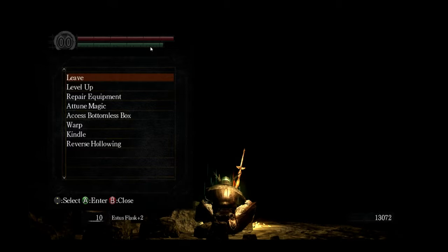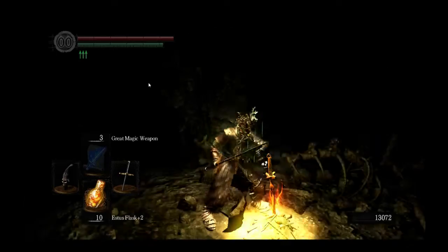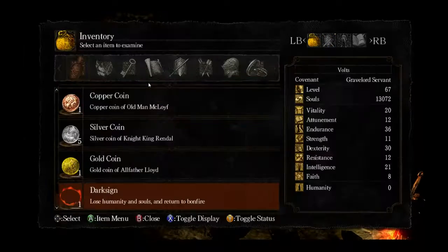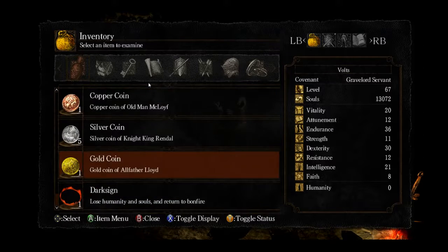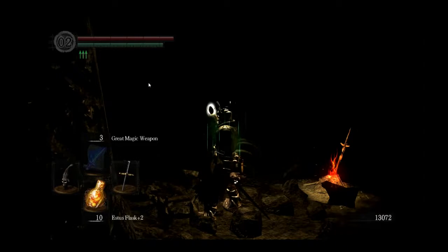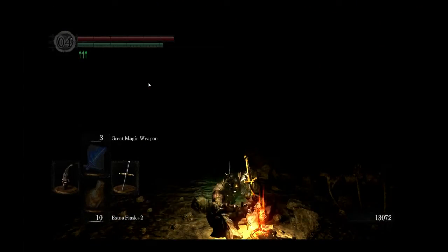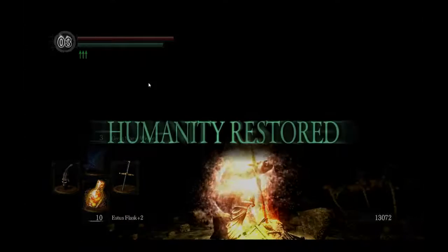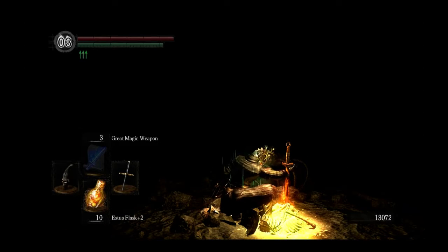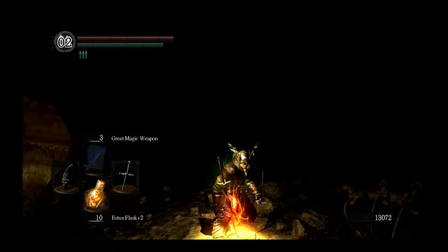We're back. I don't have the souls to level up so I'm going to skip that. Since this is the catacombs, I'm going to kindle this bonfire — that will give me more Estus. There's an invasion you can encounter in this place as long as you don't get invaded by a player, and by defeating this phantom you'll get his unique gear, so it is a good idea to turn human and kill him.